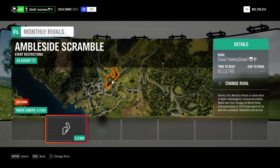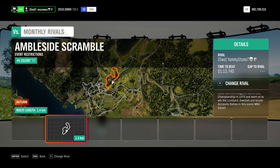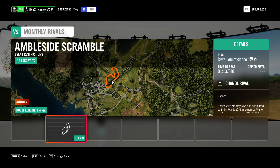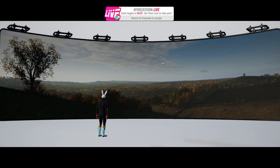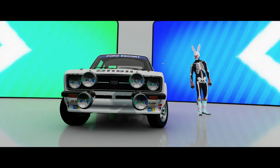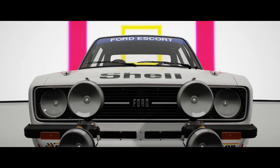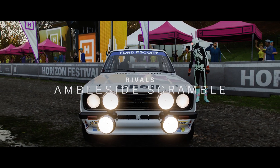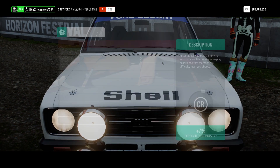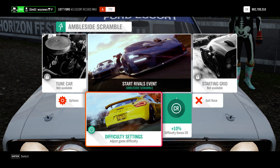So we have to drive the '77 Escort, the new car we're getting. Is it winter? I think it is. So let's see how that is. This is going to be rear-wheel drive and have about a thousand horsepower. So yeah, let's try this.